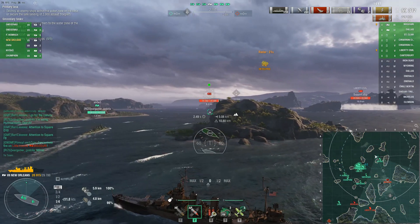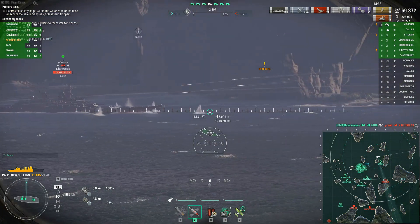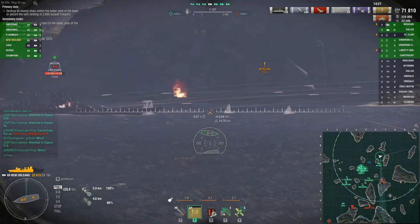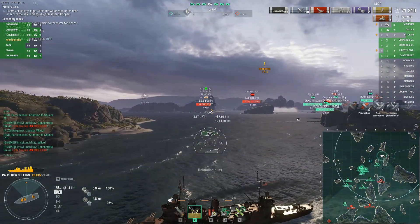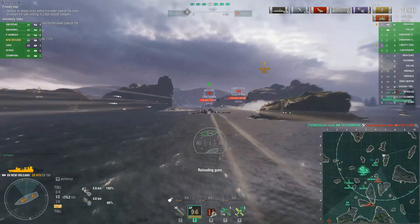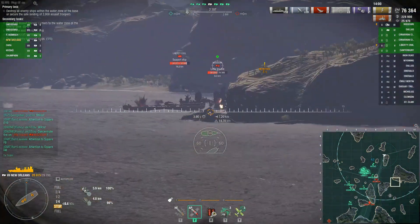The enemy Myoko is closer, so I think we can come over and deal with the carrier. I'm going more for the bow — the weaker armor. Still shot a bit too far forward. This Missouri is way too healthy; he should be below half health by now. The Gneisenau is dumping his torpedoes — let's go for the stern. We're having to stay here because we need to protect our transport ships, otherwise I'd already like to be further down the map.